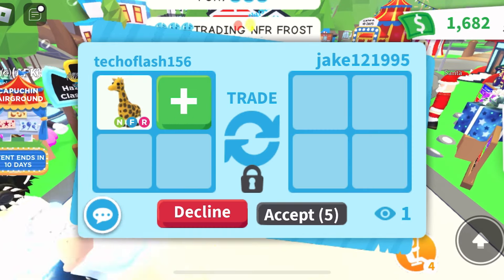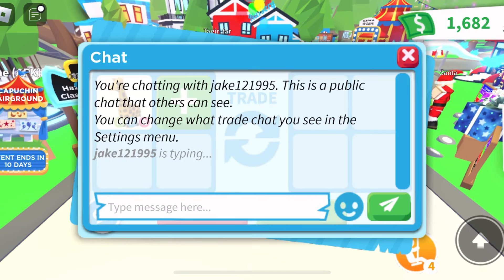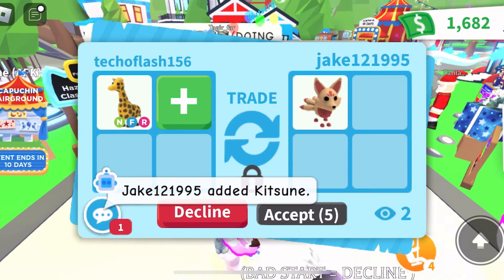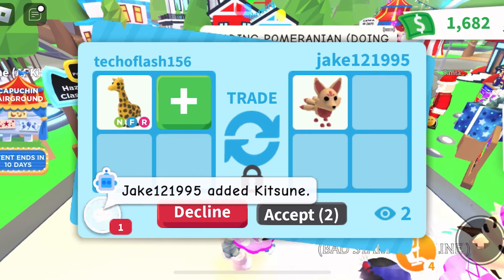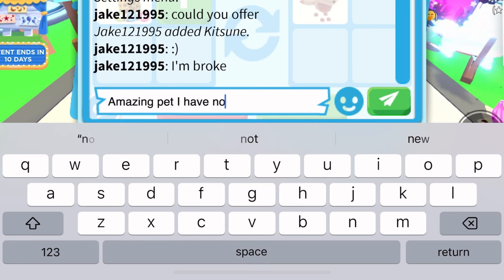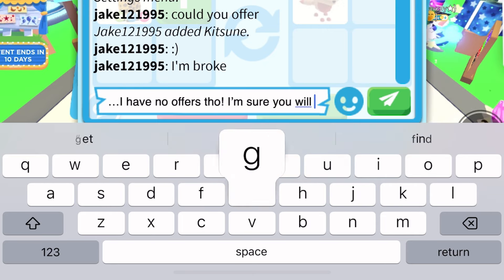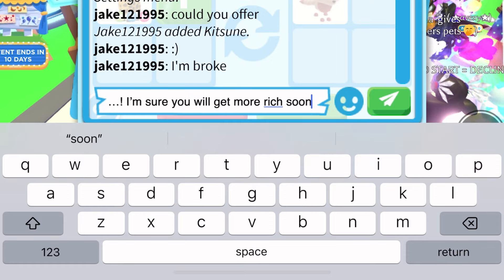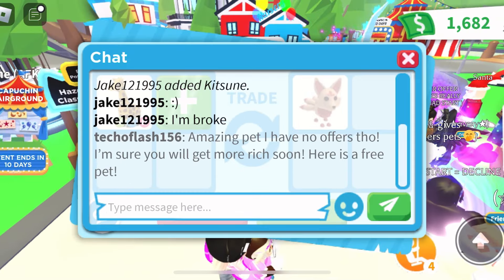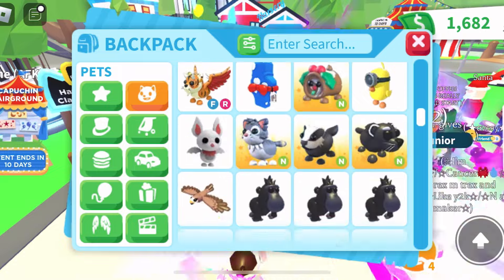We've got another trade request. I add the neon giraffe to see their offer. This person wants me to offer for a Kitsune, but I don't really have an offer for it — it's not the type of pet I need right now. I'll give them a free pet though, because they said they were broke and I feel bad not offering.